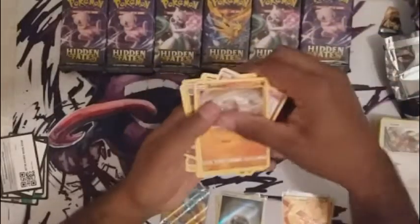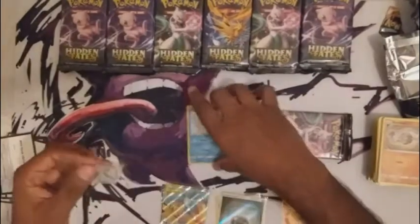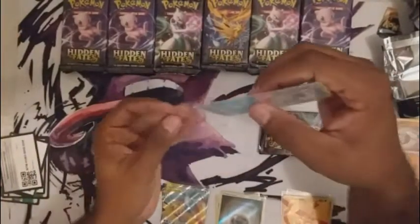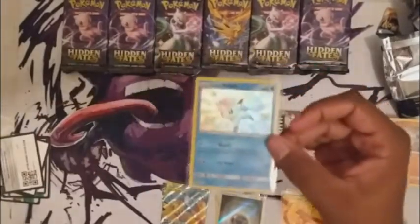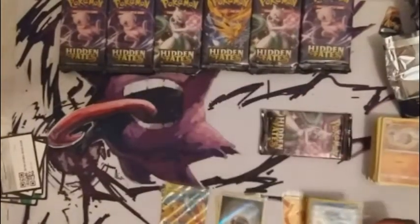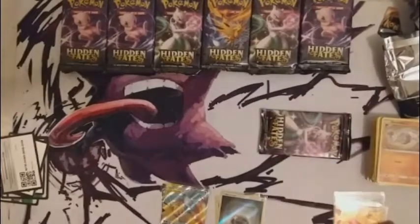A lot of planning goes into these openings — you know what you want to say and what you want to cover. Especially with something like this: had I not found these cards, these videos probably would have been made eventually, but the minute I found these cards it was super important to get it out to you guys and share all the fun. Oh, an Alolan Vulpix — very nice! I'm not covering Tapu Bulu just yet — that is a gold card and we will celebrate that as long as we can.